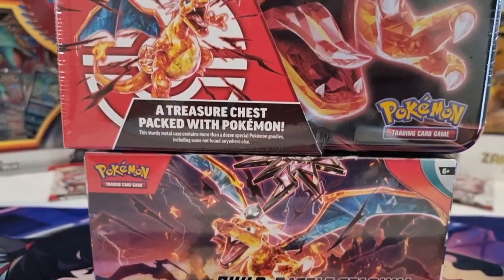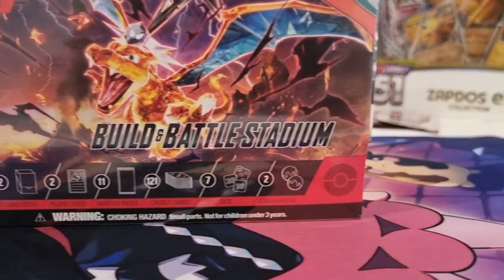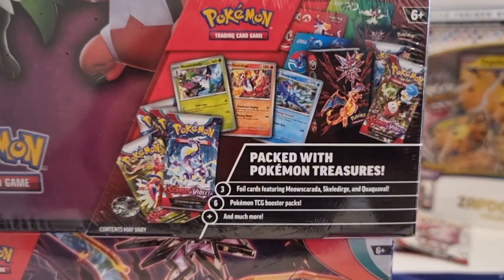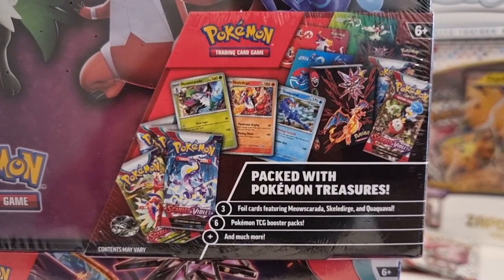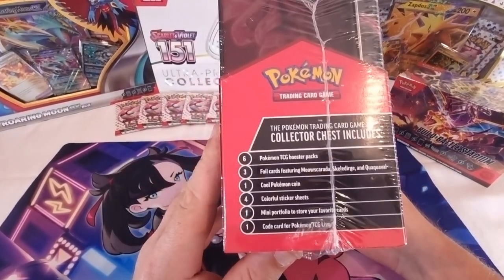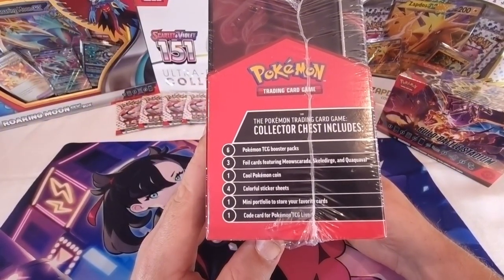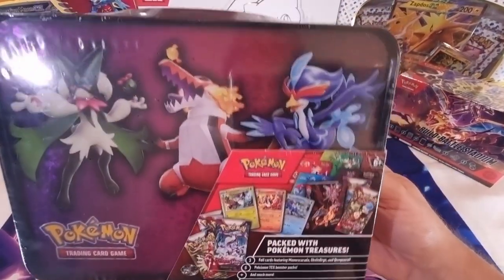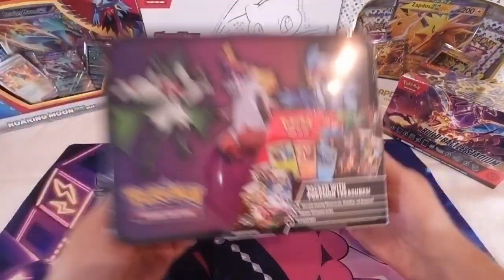Hey guys, today we're opening a couple of Charizard theme packs - one being the Charizard lunchbox or treasure chest, and the other being the Build and Battle Stadium Charizard edition. I know they do have Obsidian Flames and I believe Scarlet and Violet included in these packs. We'll run through what's on them, what's in them, rip them open and see what we get. The treasure chest has six Pokemon booster packs, three foil cards, one Pokemon coin, three colorful sticker sheets, a mini portfolio, and a code card for the online game.